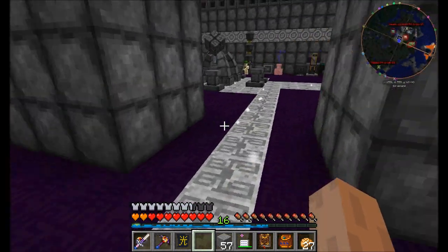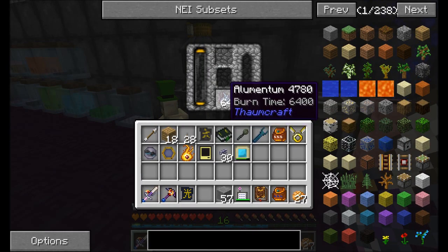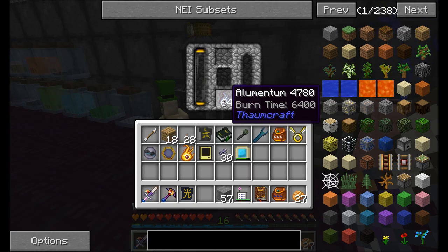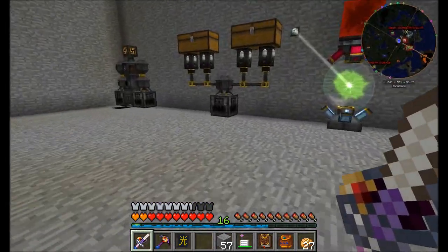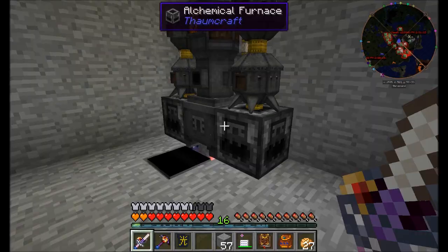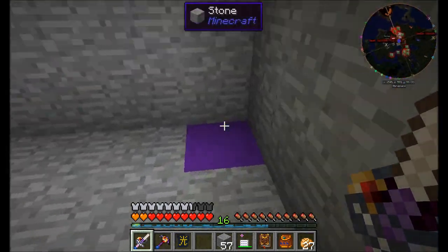Last episode we got Alumentum automated, and we set it up so that the alchemical furnaces all around our base will always keep a steady stack of Alumentum in them. And if we look around here, we'll see that all these alchemical furnaces do in fact have a bunch of Alumentum inside. They're all filled up. So just by sitting back and relaxing, we've got plenty of the stuff.